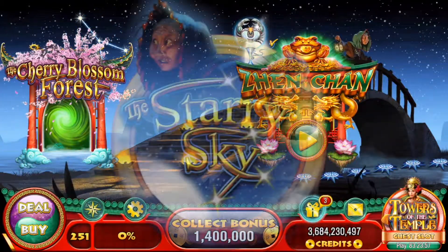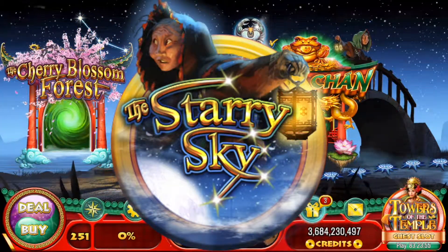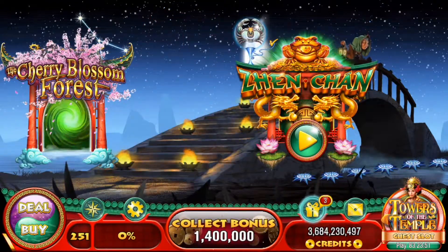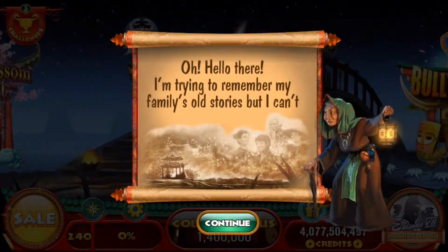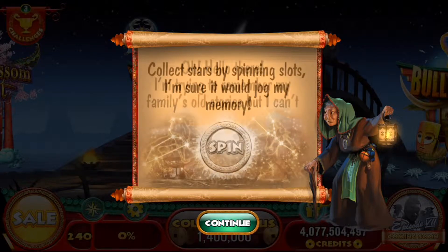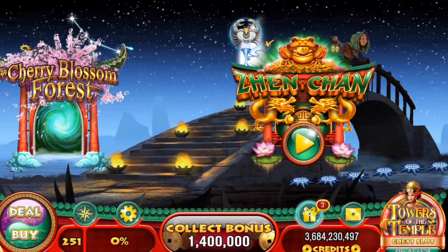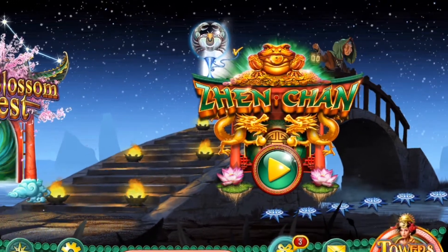Last time, we entered 88 Fortune Slots' newest game lobby, Episode 6, The Starry Sky, and we were introduced to an elderly lady who just didn't seem to remember her past. She asked for her help, and that's what we're going to do in this episode. By spinning each of the slot games in our new game lobby, we'll be collecting special Zodiac stars to help bring back those precious memories to her.